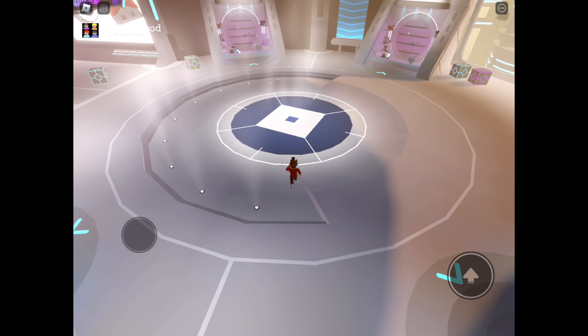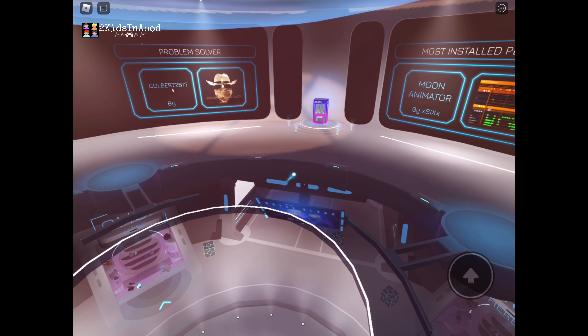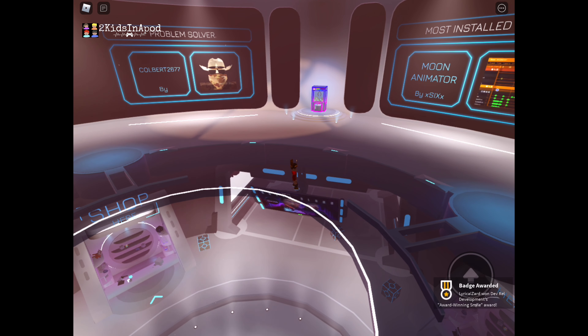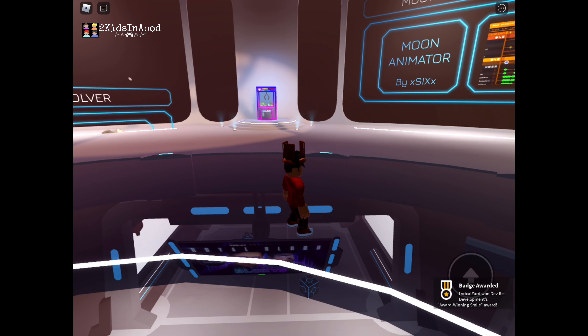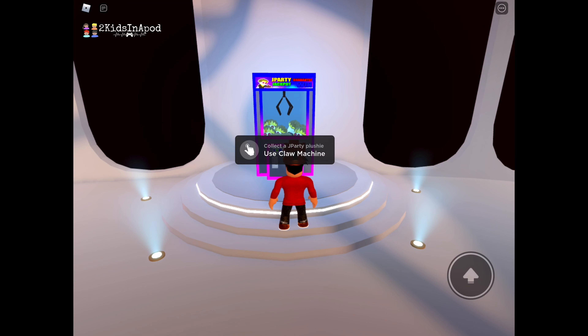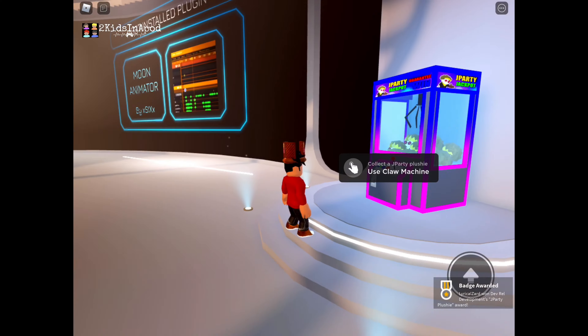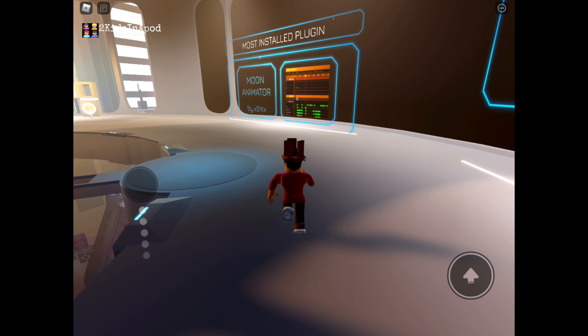Now let's go to the middle over here to get the Award Winning Smile and the shoulder plushie. You're gonna beam here and you'll see Award Winning Smile — the award is taken. Then all you have to do is cross to go to the claw machine right here, use the claw machine, and you get the J Party Plushie award. And that's it, guys!